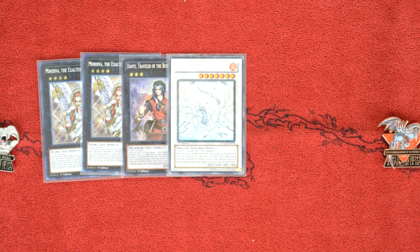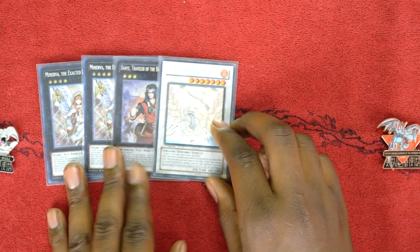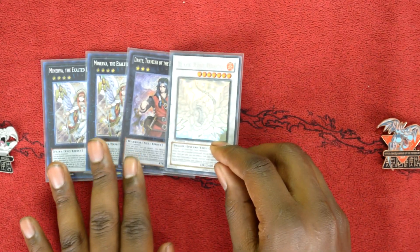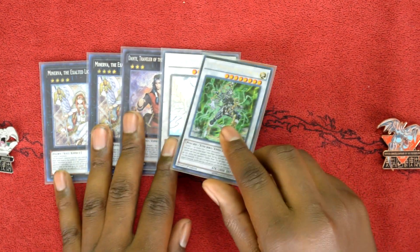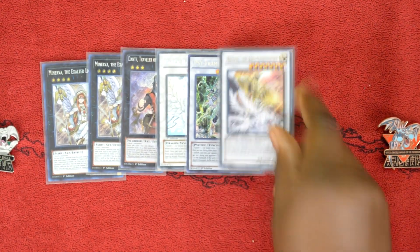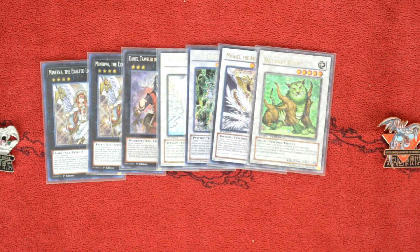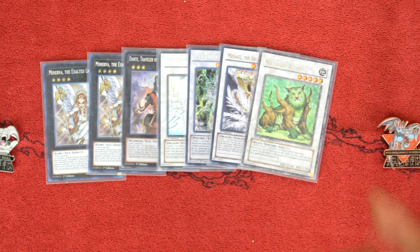One copy of Black Rose Dragon — if your opponent can't stop this card, you're probably going to win because you can wipe their entire board. One copy of Psyframelord Omega — you can make this quite a bit, but I don't go for double Omega since he can shuffle himself back into the deck. One copy of Michael, the Arch-Lightsworn — not only another Lightsworn monster, but he banishes problematic cards, shuffles Lightsworn monsters back into the deck, and gives you life points. And of course, Naturia Beast is nasty good. If you make it against Skystrikers or Skystriker Trickstars, they'll have a really hard time dealing with it because they won't be able to activate their spells.